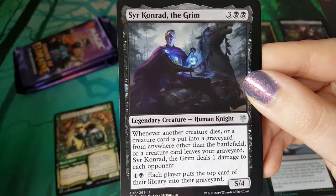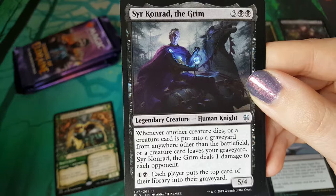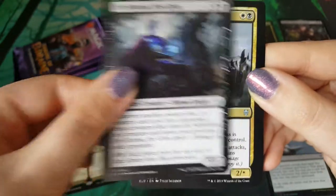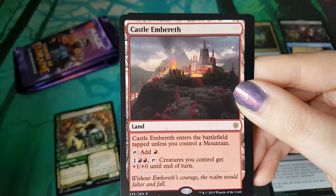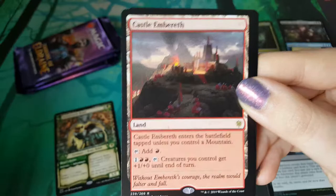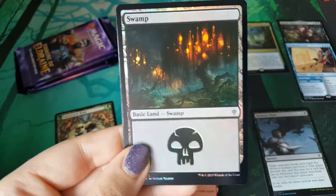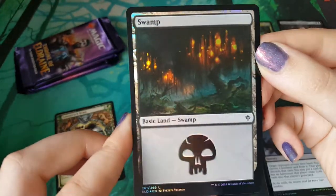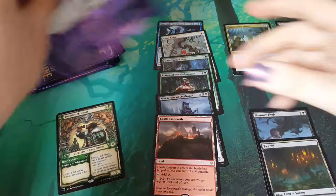Sir Conrad - he's arrived. We just need the white and the red one. We might get them on a Wintermore commander - freaking cool card. And a castle - it's neat. It's our second land, so that's pretty cool.